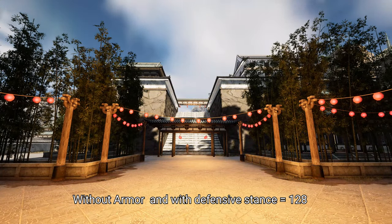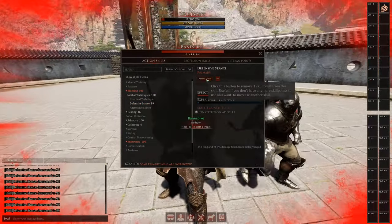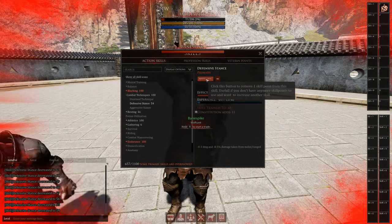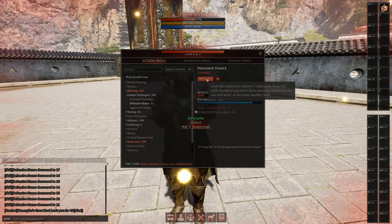So the average damage without armor is 128. Now we skill down defensive stance and give it a minus so we have the minimum. Because of the attribute bonus, defensive stance is 11 on my character, so the decreased damage is actually one tenth more — we will test that now.